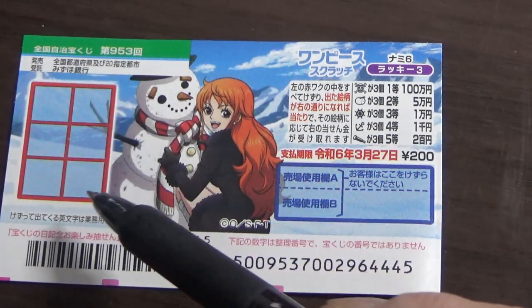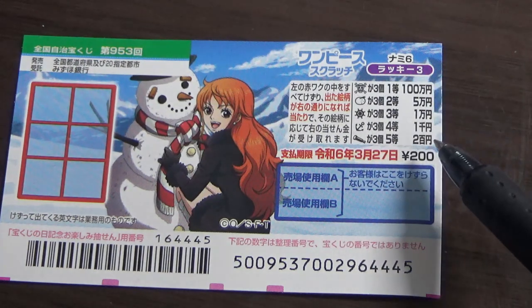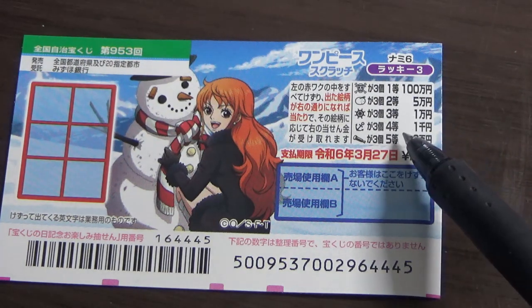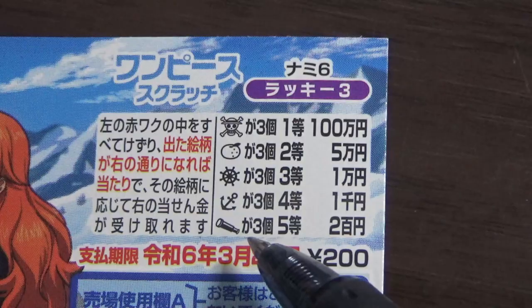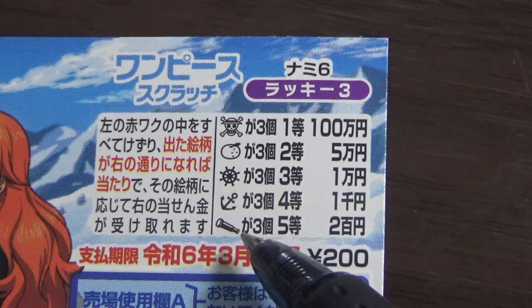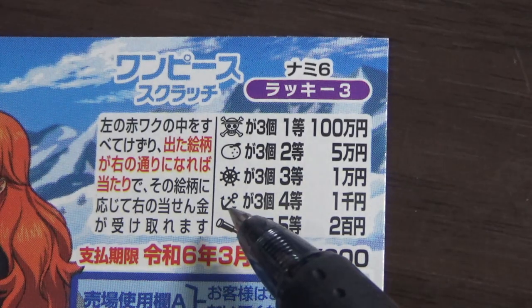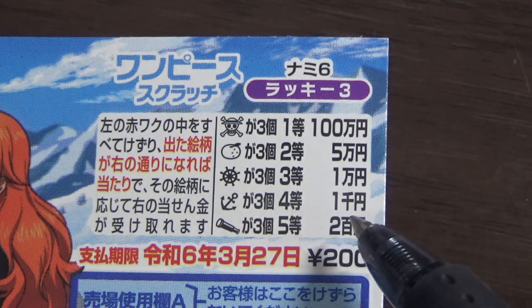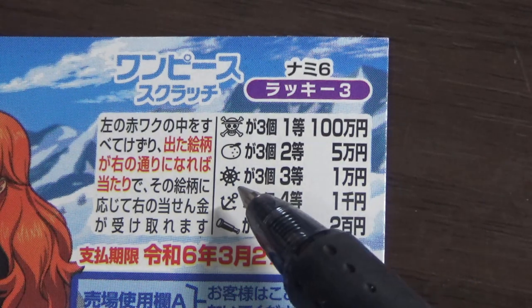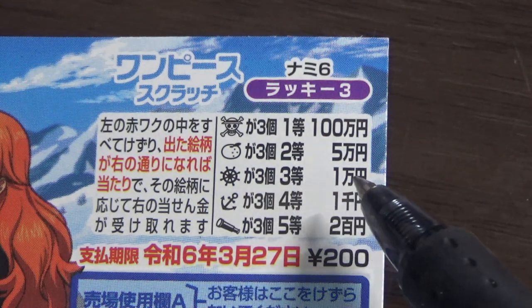This is the scratch area, and these are the pictures you need to find with your corresponding prizes. You need to find three of a kind to win. If you find three telescopes, that's the fifth prize — you win 200 yen. Finding three anchors gives you the fourth prize — you win 1,000 yen. Finding three steering wheels gives you the third prize — you win 10,000 yen.